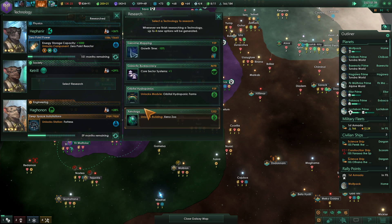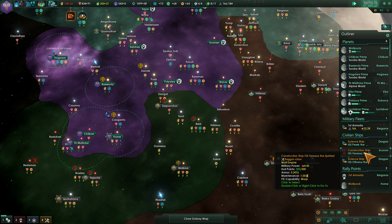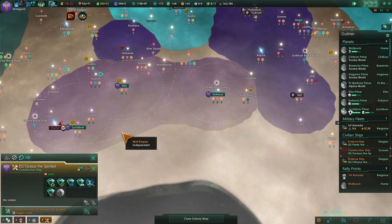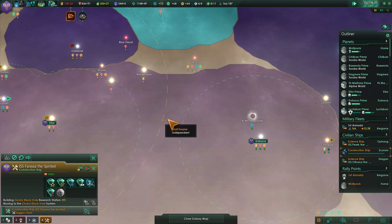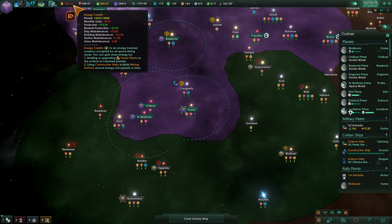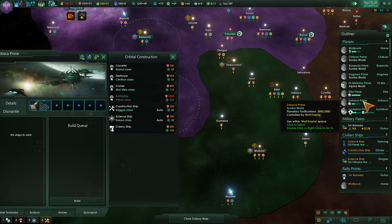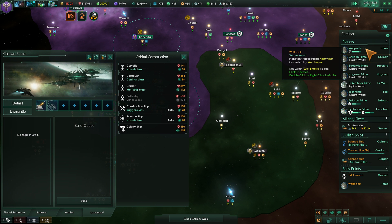Losing some energy now because the fleet is on the move. Core Sector Systems, XenoZoo — Growth Time might be helpful, let's get that one. Construction ship is pretty dead at the moment. Let's see if we can mine out anything else over here — we can mine out this physics, so let's get that in. We've also got a little bit of minerals and energy over on this side of our pocket of the Empire up towards the north.